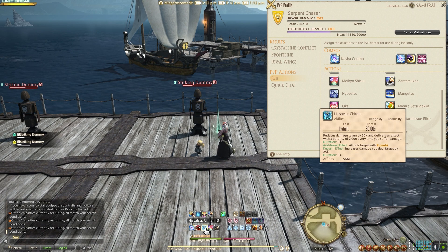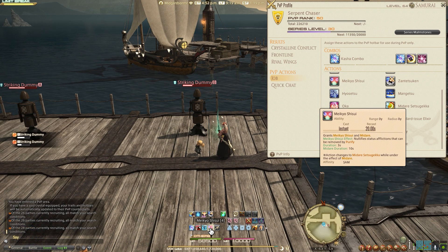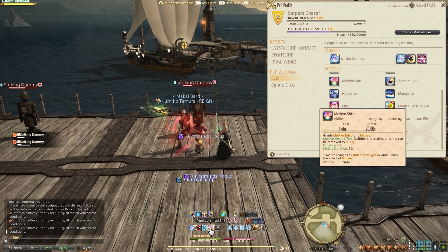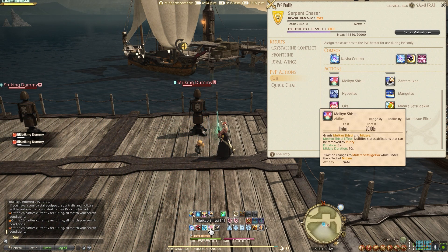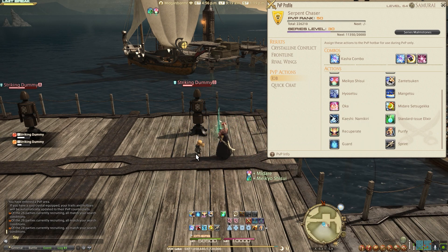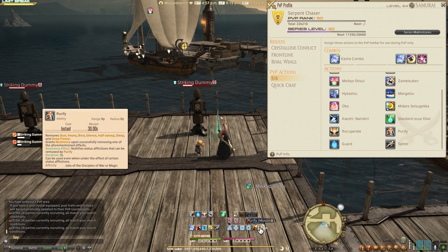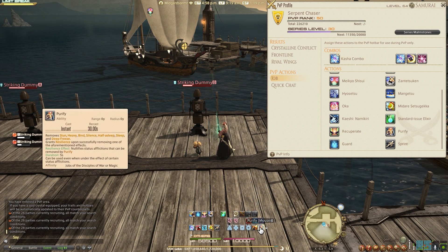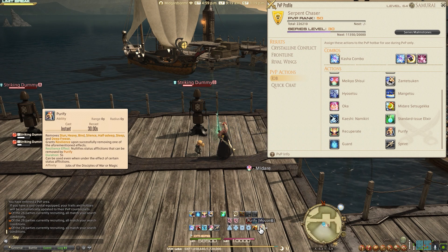Mikyu Shisoo — pretty much nullifies status afflictions that would be put onto you, removing them prior to application. Just click the button and it's on you. You get 3 seconds of not getting CC'd by anything. That can be removed by Purify, which will cover stun, heavy, blind, silence, half asleep, and deep freeze.